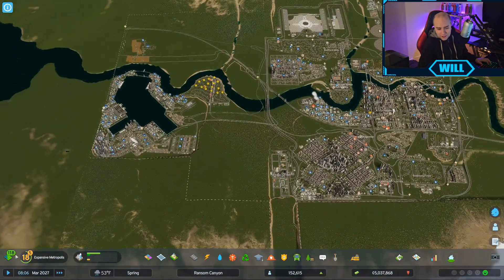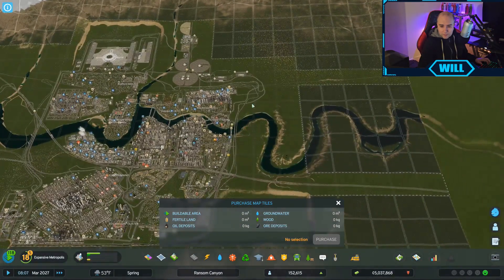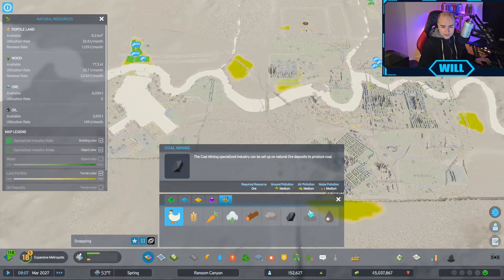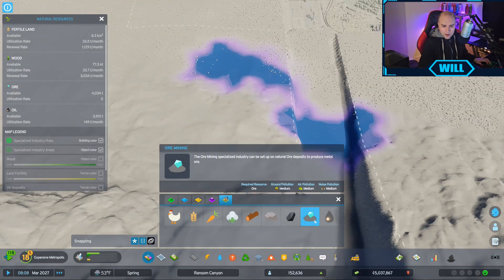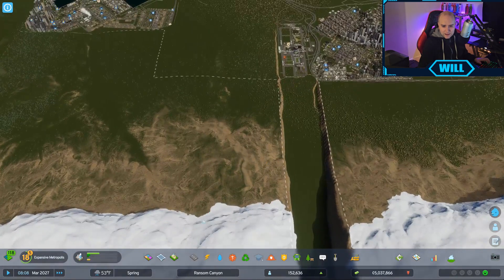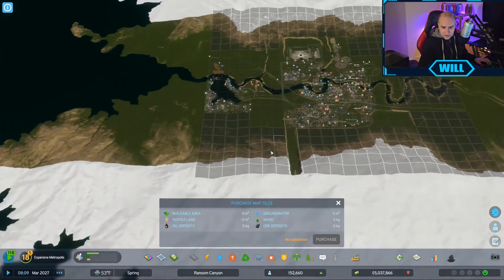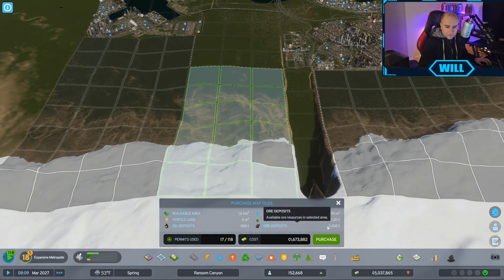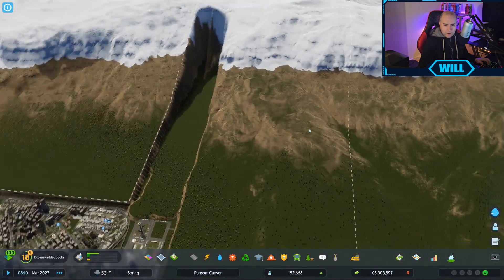We've got 5 million in money, so that's cool - we can buy a couple more. We need to build some this way as well. Where are the natural resources? We could do with buying this area up here - I think that's ore or mining. We're going to buy this area here and probably flatten it out somewhat. There we go - that's all bought now. I will level that out in another episode.